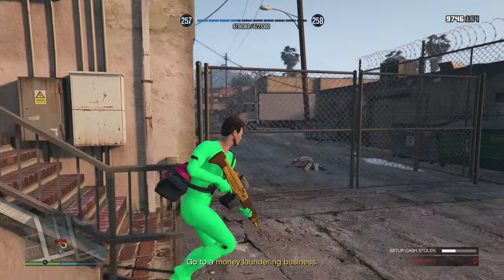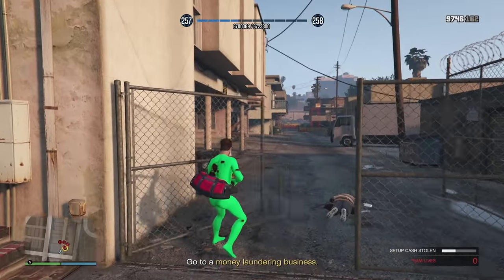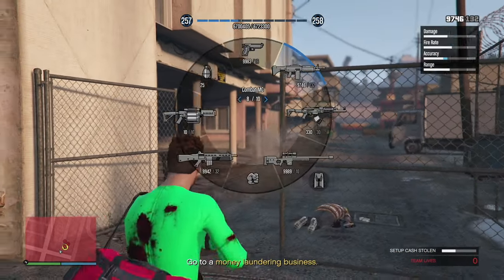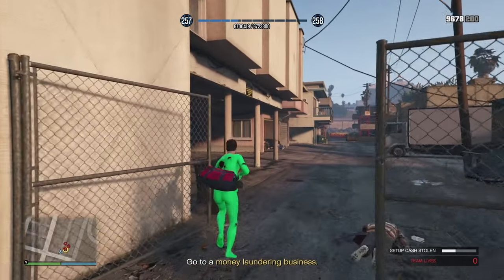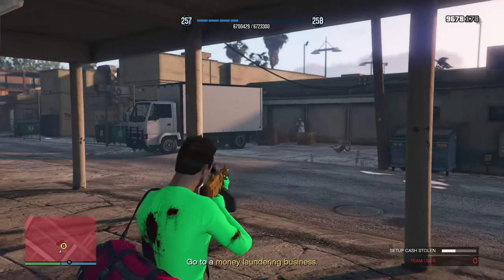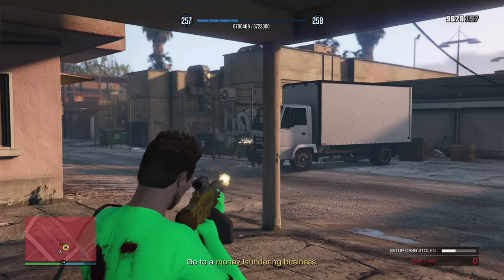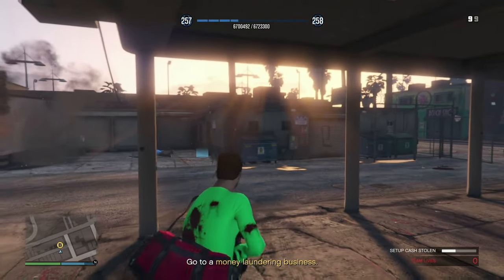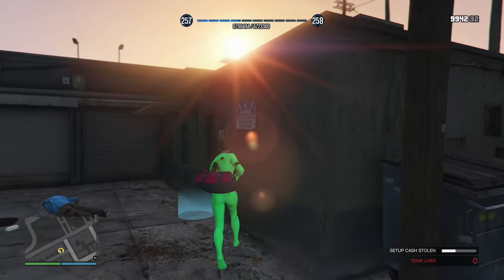I recommend hiding behind any wall or barrier and taking your time. You do not want to die — there's a ton of NPCs. You can use a noob tube in there and blow stuff up. Take cover, take your time. If you do die, you start over at the most recent checkpoint, so just blow them up and you're ready to go.